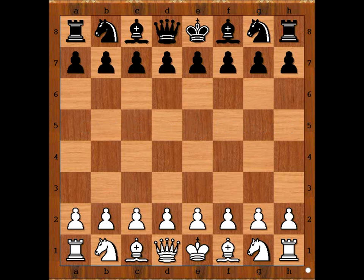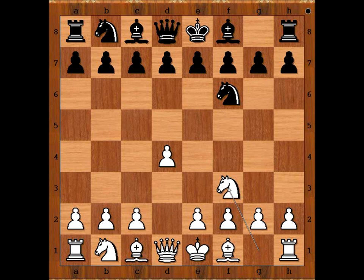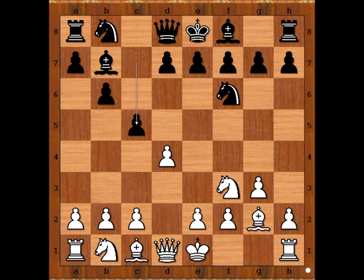Ullmann had the white pieces and he started with d4. Ballanel played Nf6, Nf3, b6, g3, Bb7, Bg2, c5. Ullmann castled kingside.